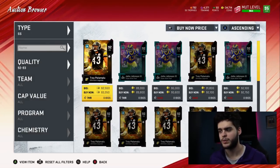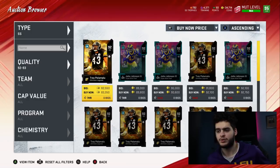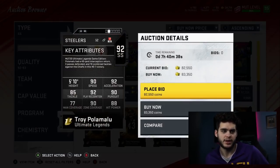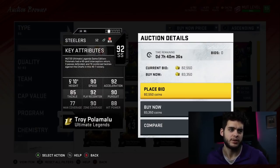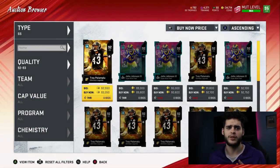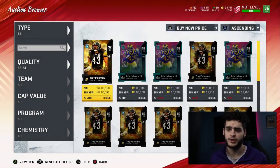At number eight for strong safety, it's going to be Troy Polamalu — the Legend set piece, week six. Look at this card: 90 speed, 92 acceleration, 85 tackle, 92 play rec, 90 pursuit, 90 zone coverage, and 80 hit power. You're going to have two top-tier zone guys. He's a little below average height but you don't really notice it, and he has great hit power. The free safety and strong safety duo is going to be super great.